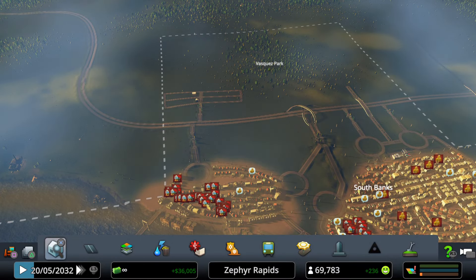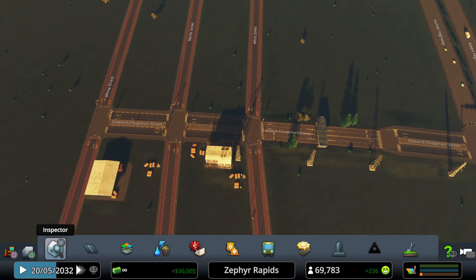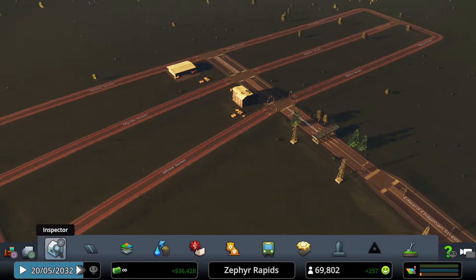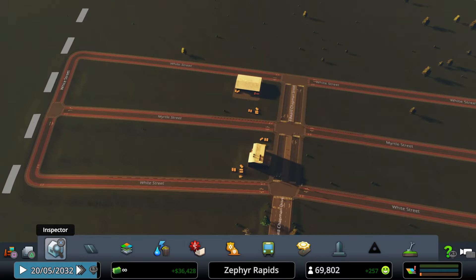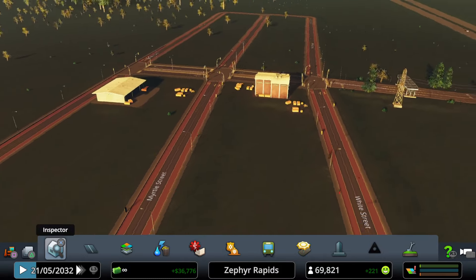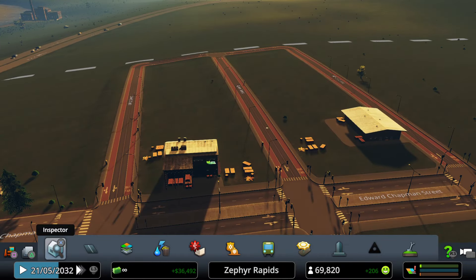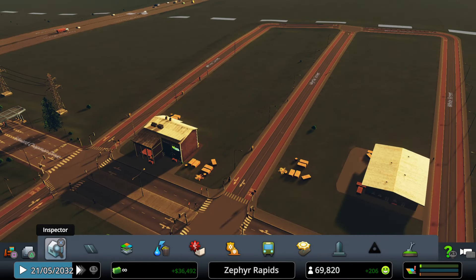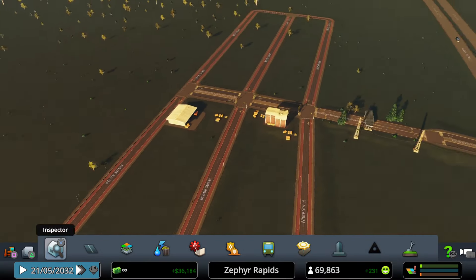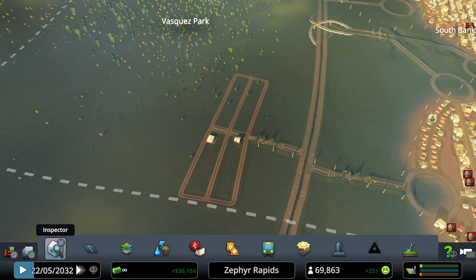Carefully demolishing something to check power connectivity, watching to make sure power remains stable. Forestry industry in Vasquez Park is building lumber companies, which makes perfect sense. Power is confirmed stable after the demolition.